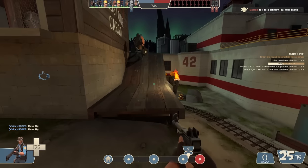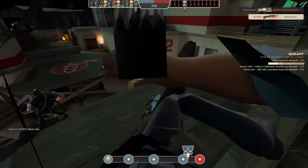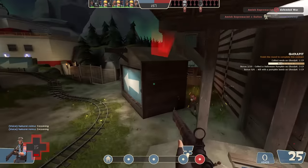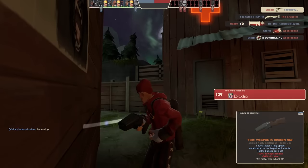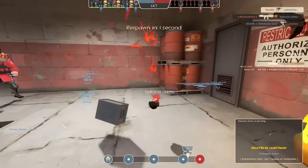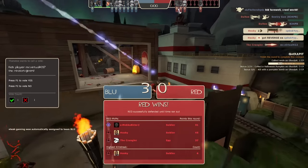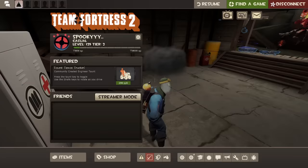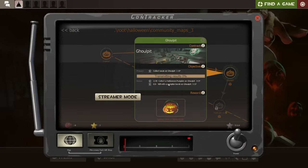We gotta move the cart but the problem is we cannot cap at all. That didn't feel legit — that felt sus. Yeah, he's actually a cheater — the first cheater we've seen during five maps. We say that and we disconnect.